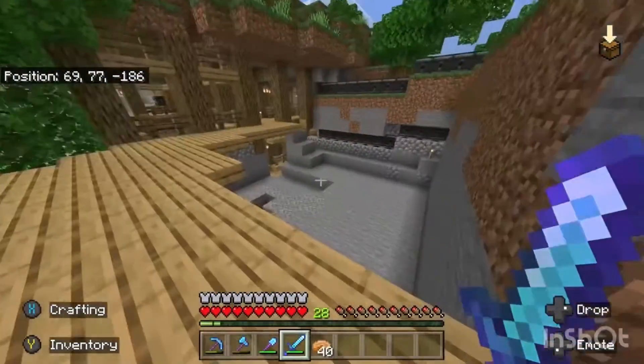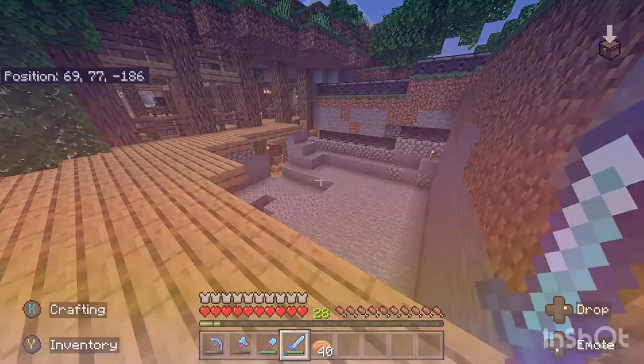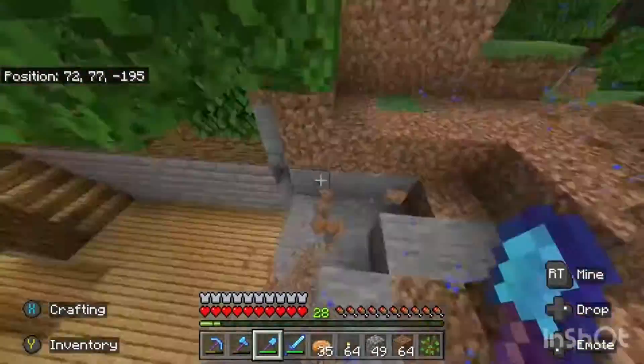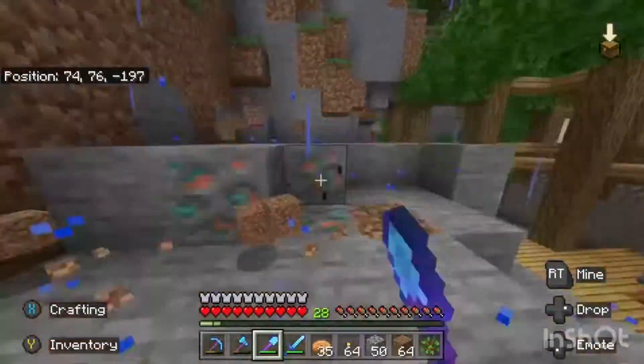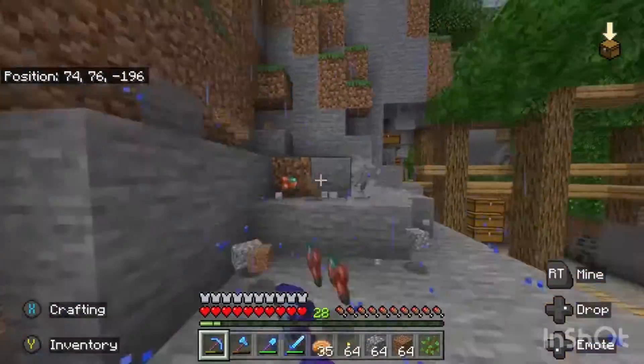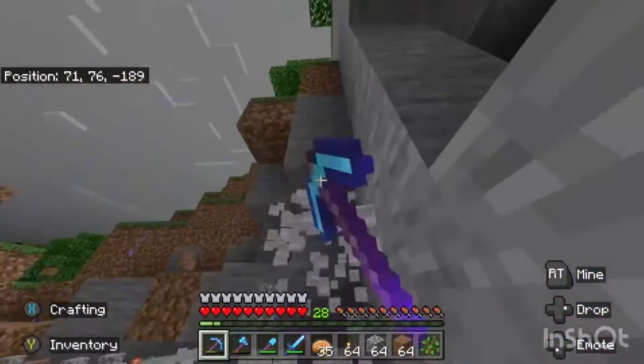Just gonna start digging this out. I need to make sure I don't break any of my redstone on the sides — I'm so close to it. It's a bit unfortunate because I won't be able to get as much wall detail on that side; it's just going to be a flat wall there.